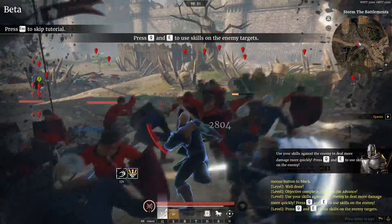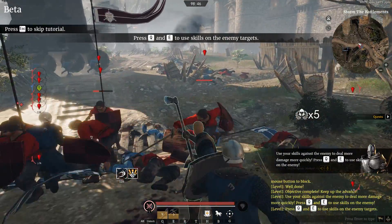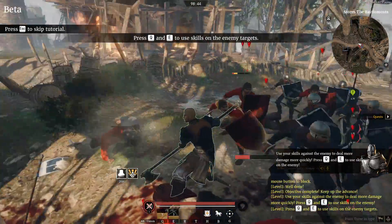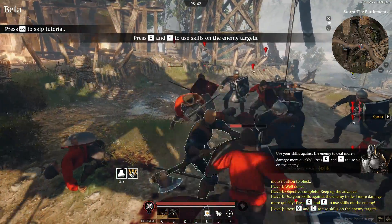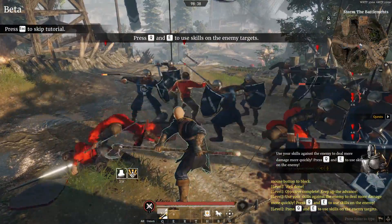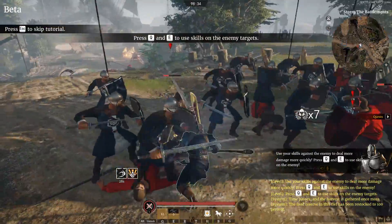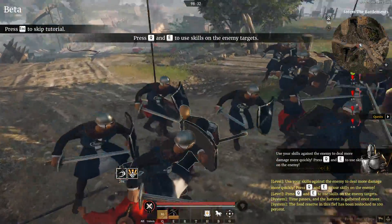So we have our basic attack and we have some skills. Those skills are different from various classes, of course. I suppose we can develop them further. For now, we can just hit people with our huge axe. We can hit a lot of people at the same time, or we can — I'm not sure what this is — break their block or something like that.